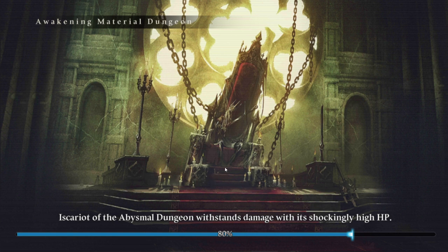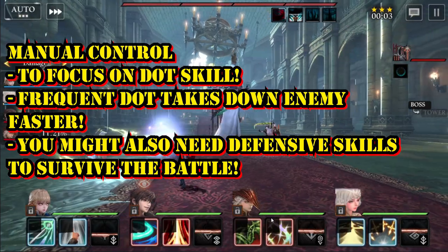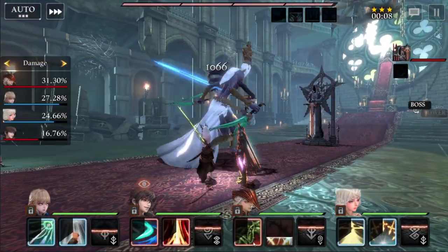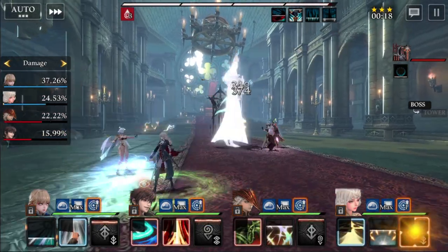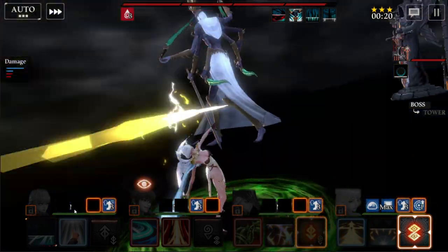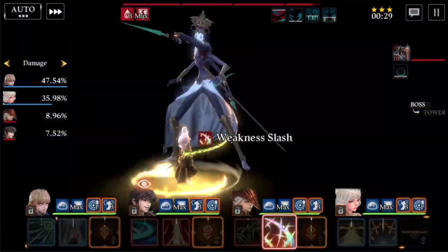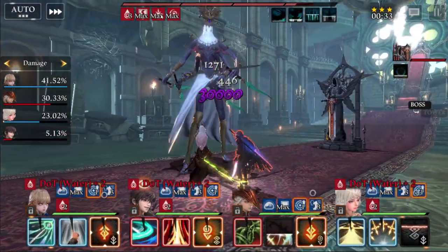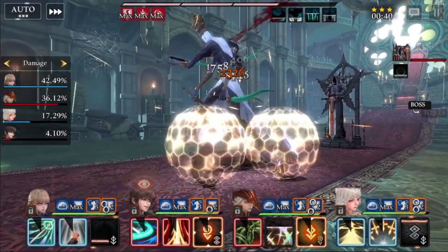After entering the battle, we are fighting against the water Iscariot. The main key is to do manual control if possible — you really want to focus on using those DoT skills. Fire Blavatsky has a hard time proccing her fire DoT due to the elemental disadvantage, but water Hailil was able to do it nicely. Keep manually controlling to maximize your chance to proc DoT skills — and there it is, two DoT effects under the boss HP bar.